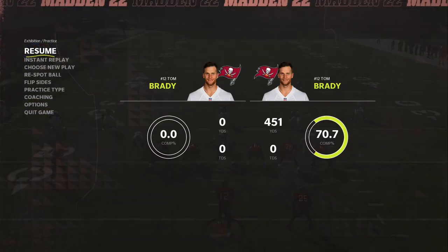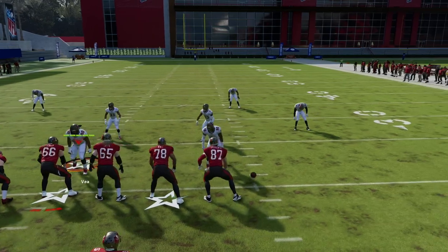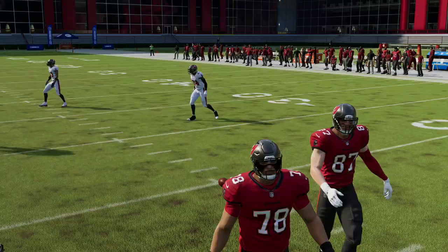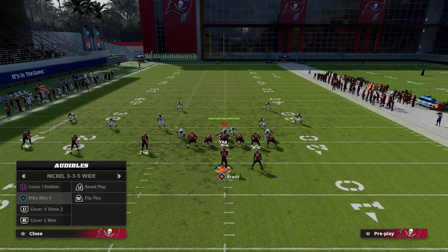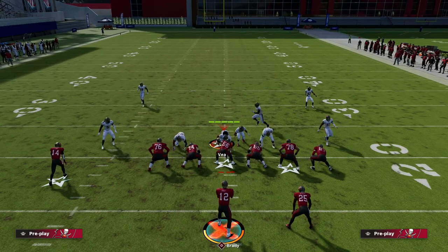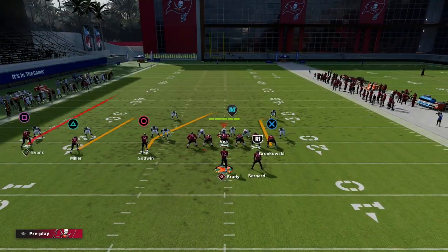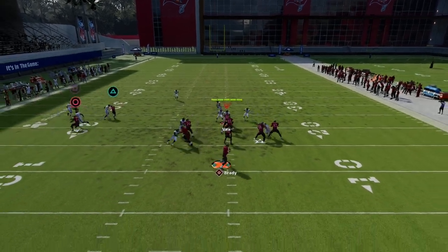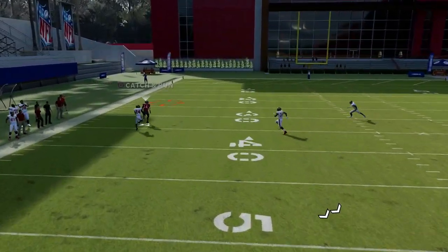I want to give you a setup today out of PA Shot Wheel that I really like for man-to-man. It's not a hash mark dependent play, but I personally like to have my trips to the wide side of the field. If they shade down - which a lot of people are doing right now, shading outside and underneath for their man-to-man - the wheel route to Chris Godwin will often get a step over the top.